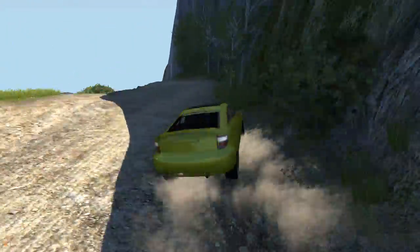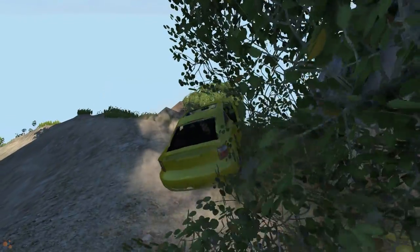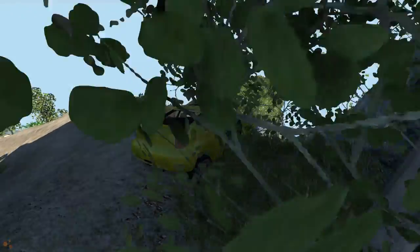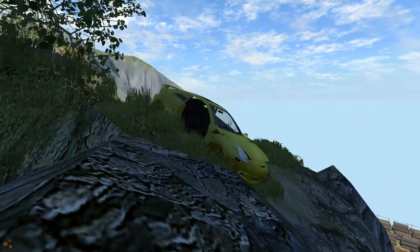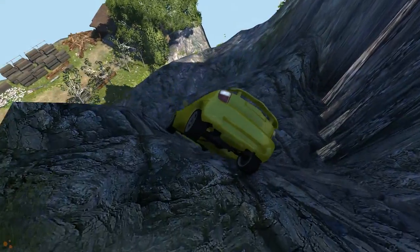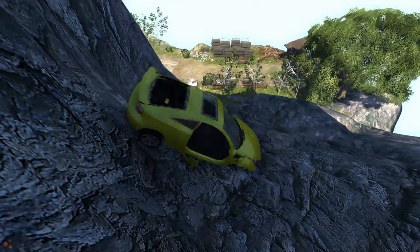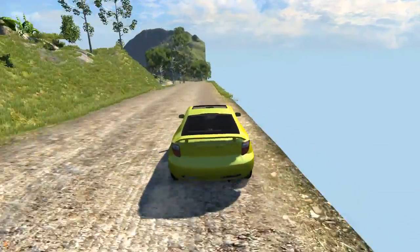Further down I started getting the hang of the opening section. The next jump — there goes a wheel — I'm still not sure what caused the wheel to ping off. Landing of the jumps was proving a little bit problematic, unsurprising really when you consider what I'm trying to get a Celica to do. This is not a normal road for a car such as this, and then I couldn't stop it from sliding down the mountain. The wheel has vanished — it has long since gone.